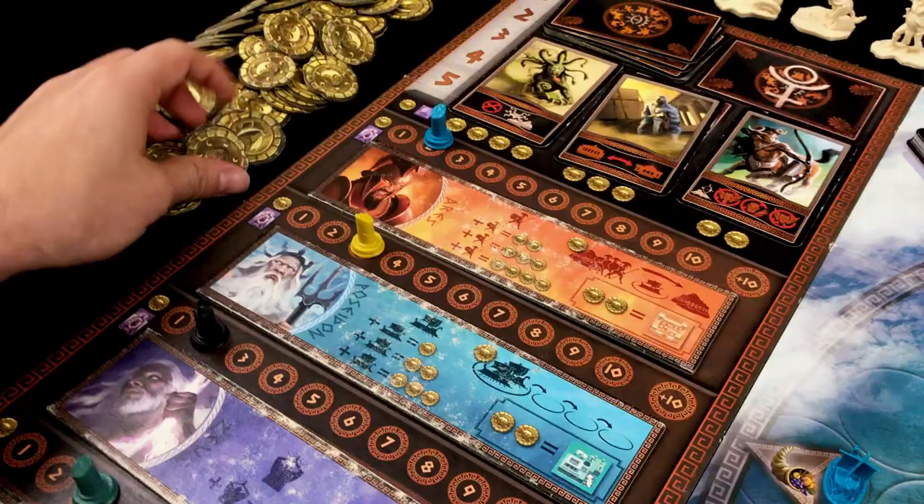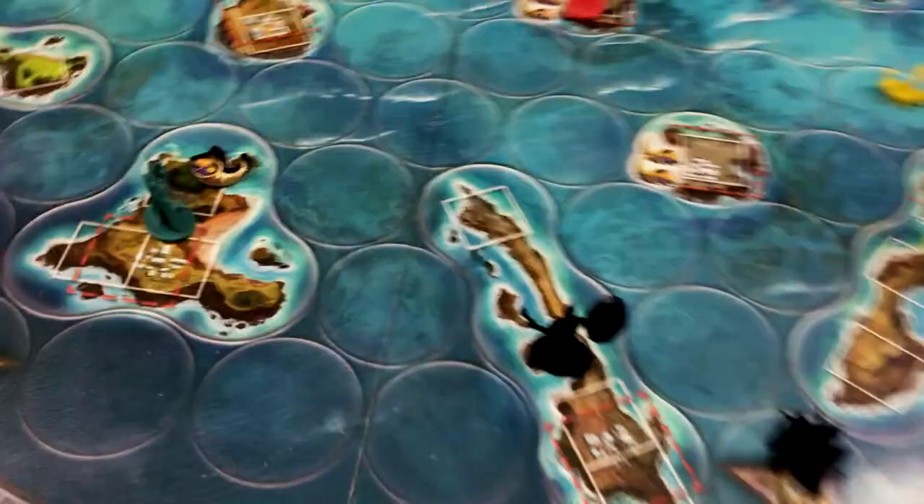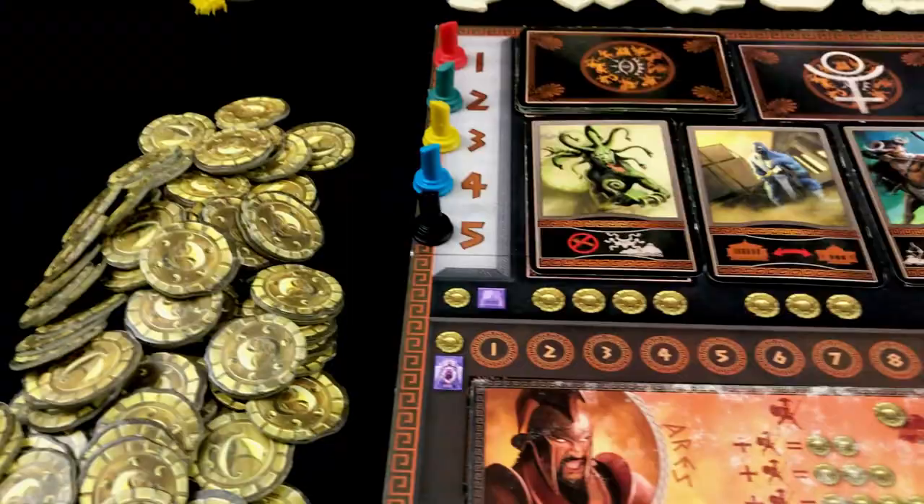In the revenue phase, each player will receive one gold coin for every prosperity marker that they control. This includes all prosperity markers printed on the board as well as all prosperity markers given by Apollo.